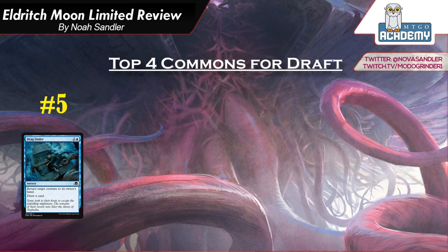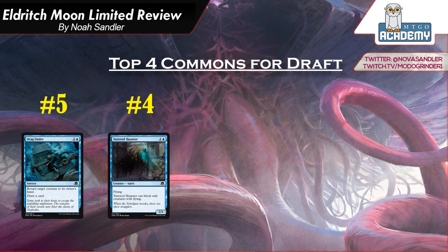Number 4 is Tattered Haunter. It's 1 and a blue, a 2-1 Flying Spirit, and it can only block creatures with flying. This is a Welkin Tern, which has always been a good common. The more aggressive you can make your deck, the better. It's something you could cut in more controlling decks and maybe side in against other flyers decks to block. But this card puts a lot of pressure on your opponent early, just keeps attacking for two every turn, and your opponent will have to use a removal spell on it eventually.